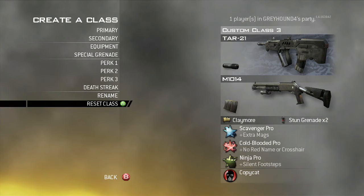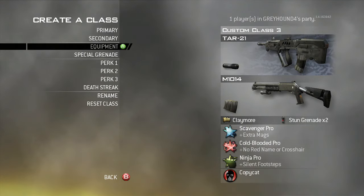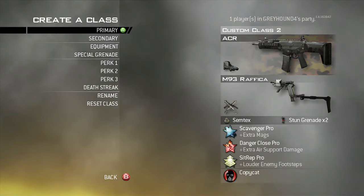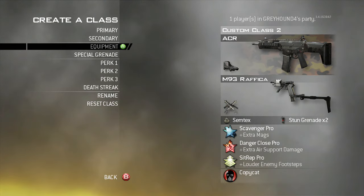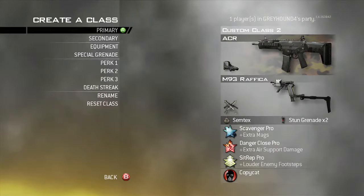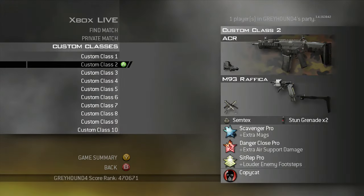Here I just have a Silenced Assault Rifle class. You could go maybe the Scar, but if you go the Scar, put on Stopping Power instead of Cold-Blooded. This is kind of a stealthy class with Ninja. I have Claymores on here — I don't know why, because they never get me kills. That's why I have Semtex here, because there's a special feeling you get when you throw Semtex across the map and kill somebody with it. The secondary I have is the Raffica, just because I don't like to use a Shotgun on my ACR class.